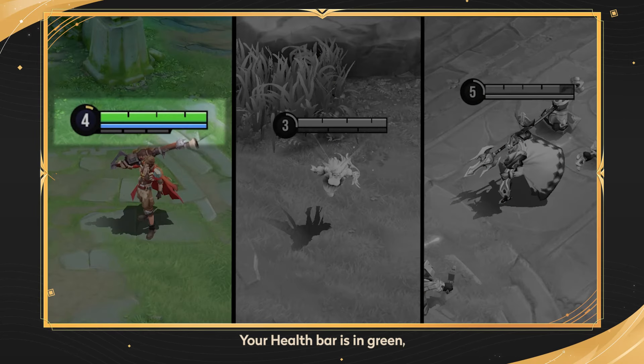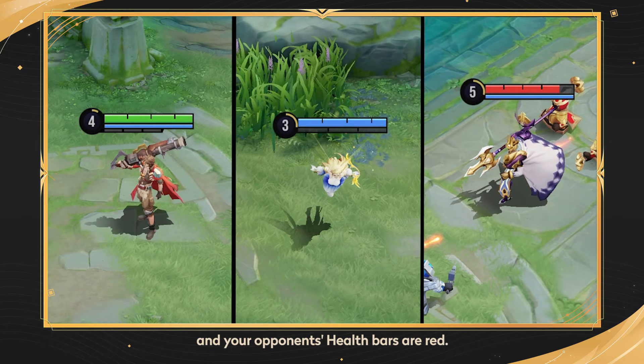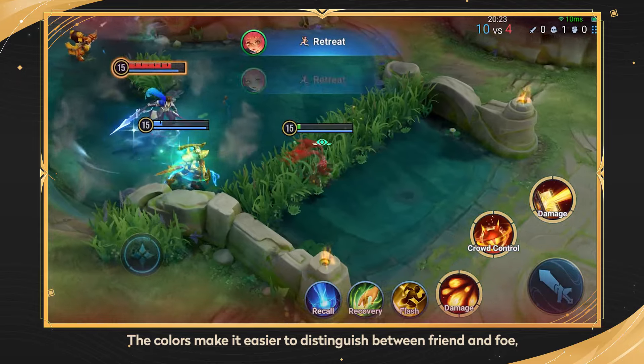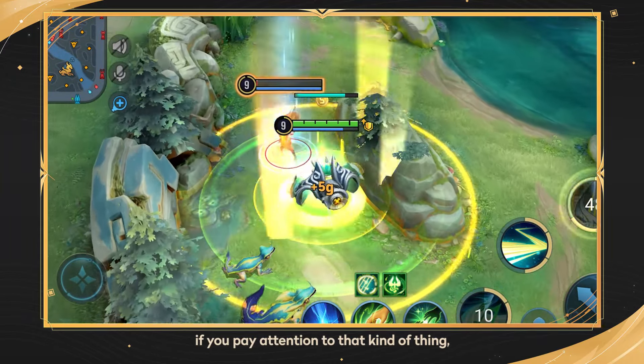Health. Your health bar is in green, your teammates' health bars are blue, and your opponents' health bars are red. The colors make it easier to distinguish between friend and foe — if you pay attention to that kind of thing, that is.